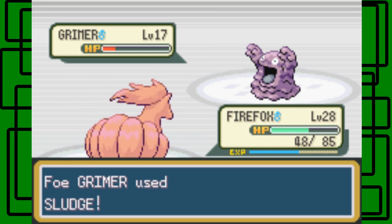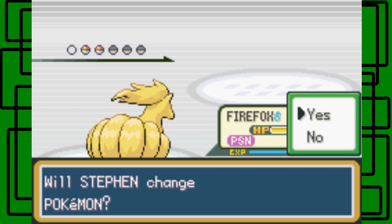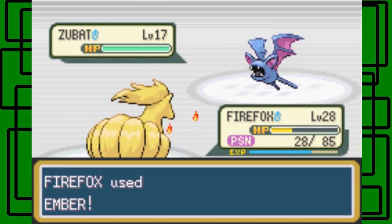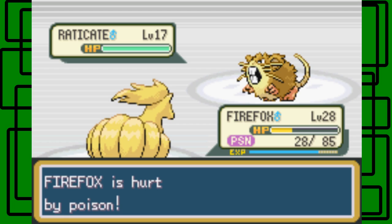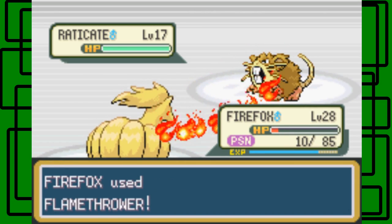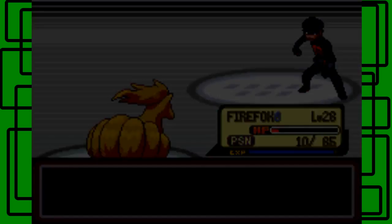It got Sludge on us — no! Not Sludge. Let's try to take it out with Quick Attack now. There we go, nice. Another Zubat — it's going to get hurt by the Poison. Let's use Ember on this thing. There we go, one-hit again. One more Pokemon — Raticate. It's at 10 HP. Hopefully this Flamethrower can take it out. There we go, nice. That's level 29, awesome. 'I surrender.' Thanks — and thanks for $5.44 too.